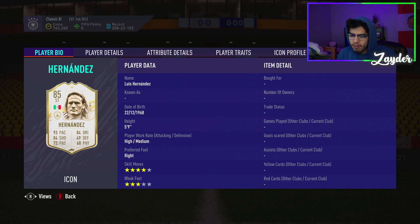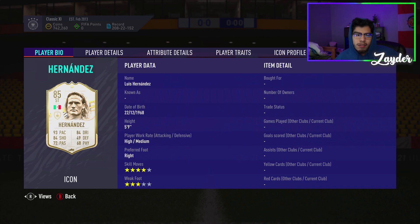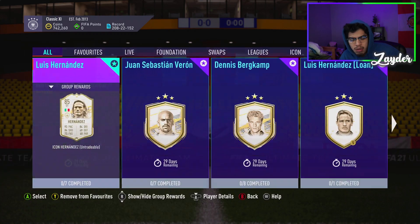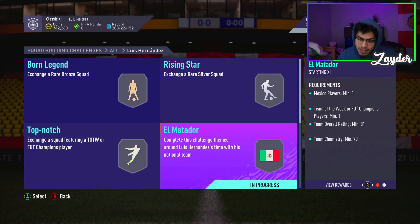Four-star skills, three-star weak foot, five-five at nine, high/medium work rates - this is the base icon Luis Hernandez. I heard he's not that great: good pace, good dribbling, solid stamina and jumping, and solid shooting as well. The only problem is he's not meta because he doesn't have the weak foot, but I feel like he could be decent in game - he looks like he could be a pretty solid player.